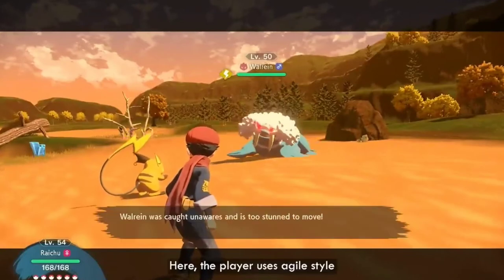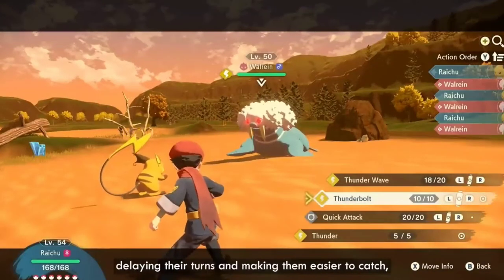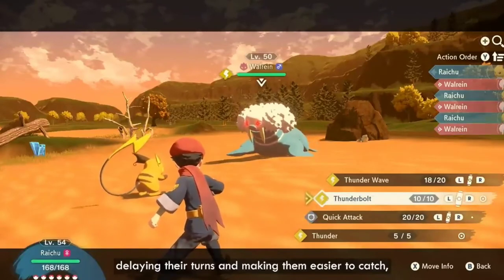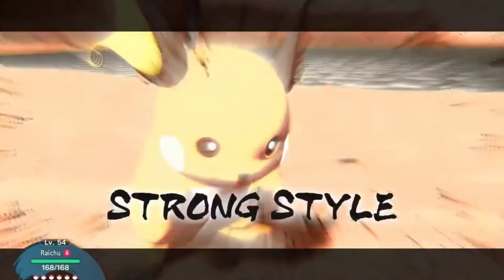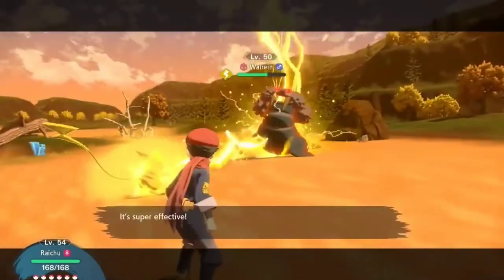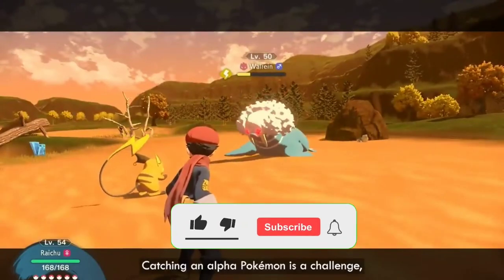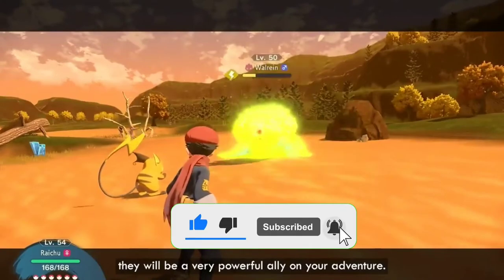Here, the player uses Agile Style Thunder Wave to paralyze their opponent, delaying their turns and making them easier to catch, while also changing move priority in an advantageous way for the player. Strategies like this are key to defeating Alpha Pokémon. Catching an Alpha Pokémon is a challenge, but if you manage it, they will be a very powerful ally in your adventure.